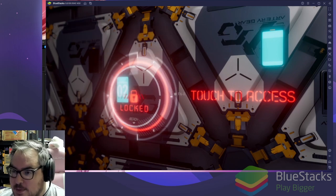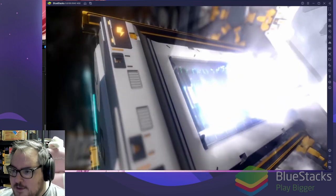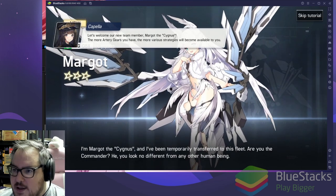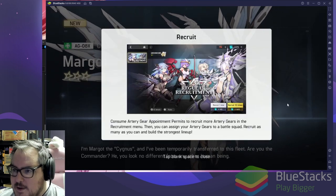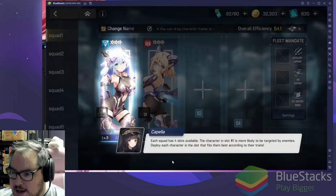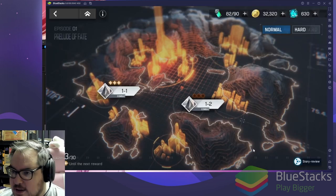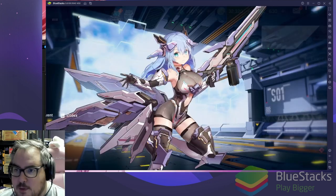I wonder who the next team member would be — we're unlocking a waifu, coming out of storage! Chips going together — it's Margot, and she looks super awesome! You can manage your squad in the lineup. I've heard there's a really good starter summoning system in this game; I'm hoping to get to that today and we'll figure it out together.